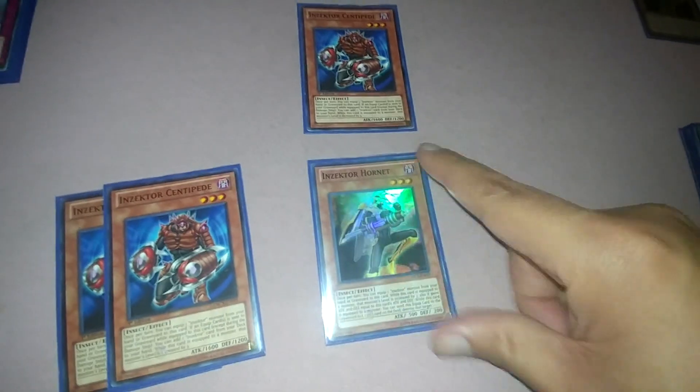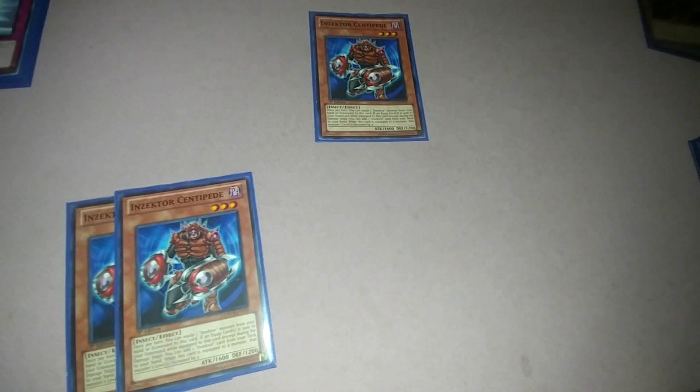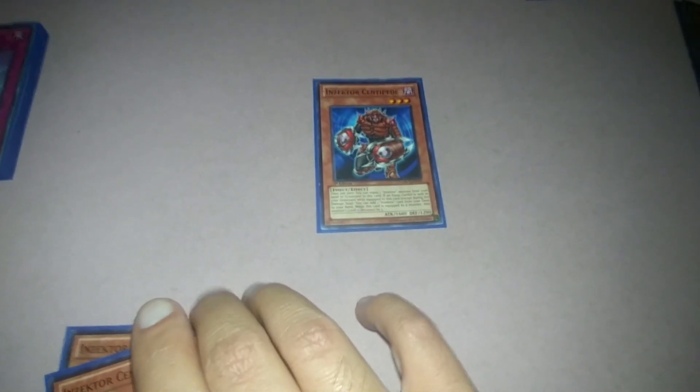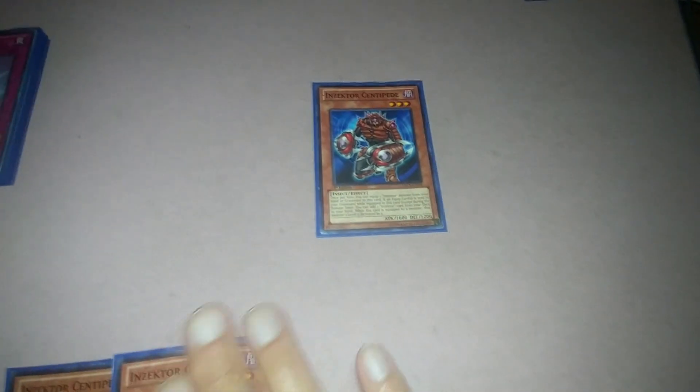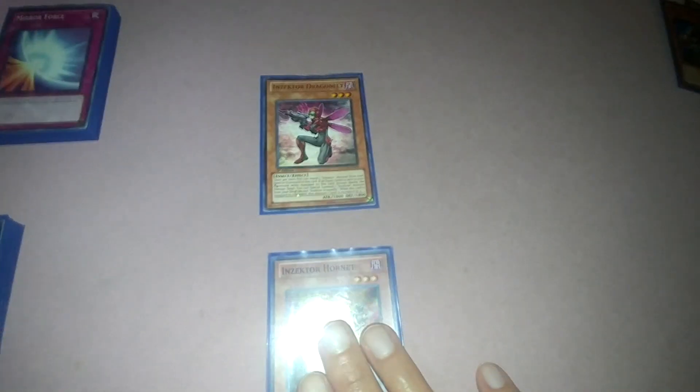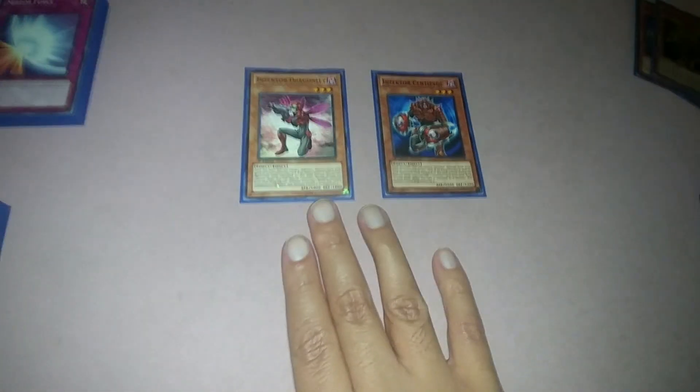Then the Insector Centipede — when equipped, you tribute it like the Hornet. Hornet's effect destroys a card on the field, and the Centipede's effect lets you search for any card named Insector from the deck to your hand except itself. This is why it's easy to combo: equip, tribute, destroy a card, Special Summon Centipede, then do it again — three moves all at once.